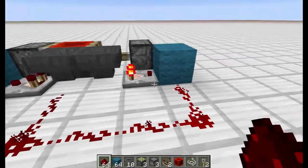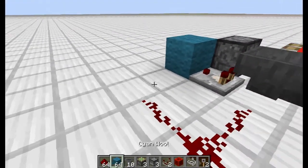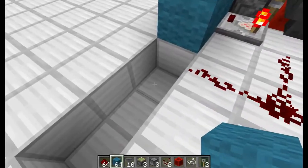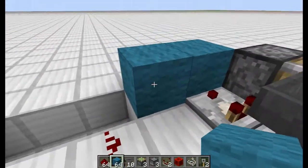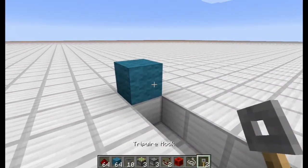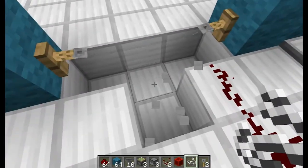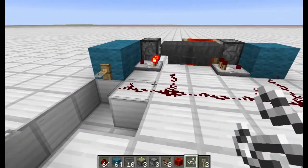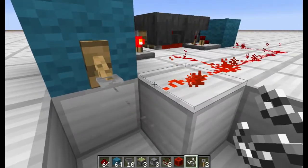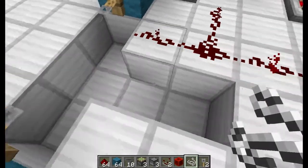Next thing we're going to do is we're going to connect the pulse back to this first hopper, and then we're ready to go. So now we start the tripwire hook part. Dig out three blocks. First of all you're going to place a placement block right there, and then dig out three blocks from that. Put another placement block on the other side of that. I doubled the string up so I can get it up here. And now whenever we step right here you'll see the pulse is going to stop, which is exactly what we want. So from this block we want to dig out six.